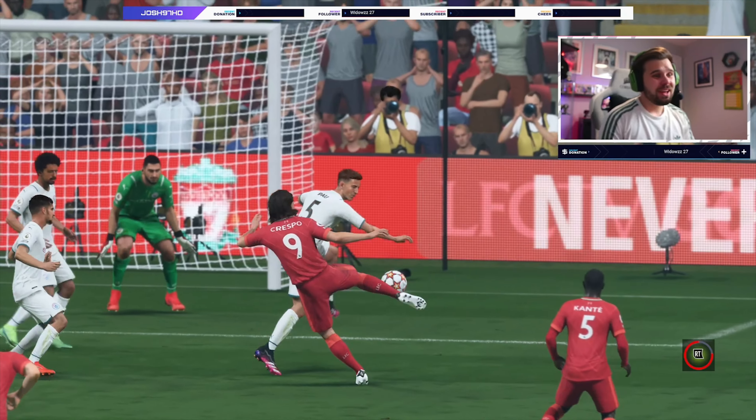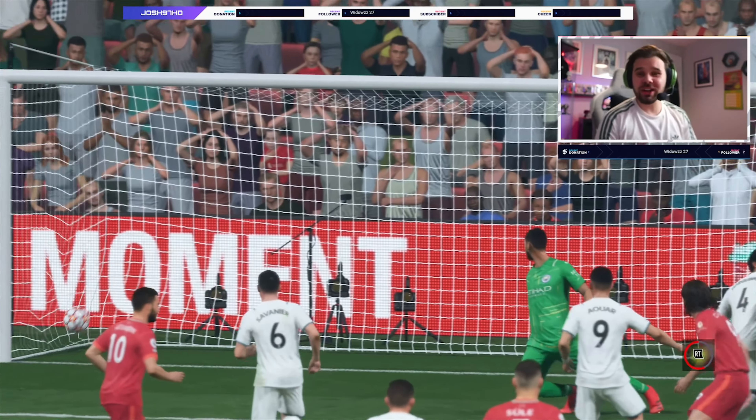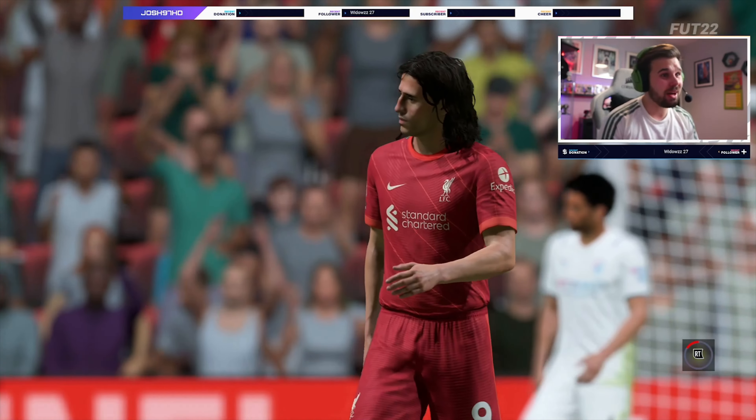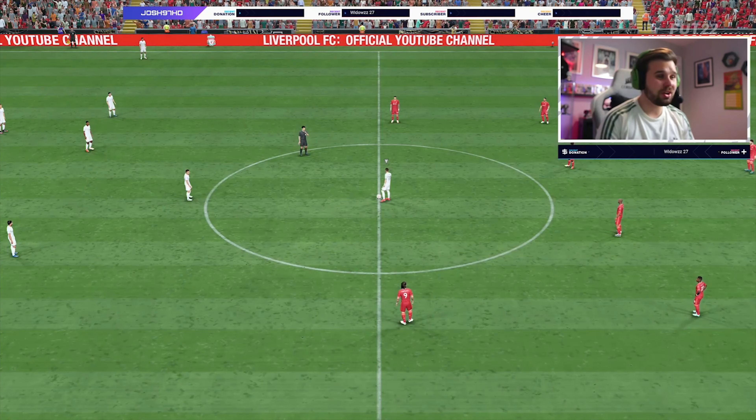Can Crespo get on the end of it? Yes he can, but the accuracy was a bit poor. Oh my God, that was so close to going in — what a strike. The angle was very, very tight, and just unfortunate that he hit the crossbar. But what an effort. Then he flicks it up — bam — volley, past Donnarumma for his second goal! He likes to go for the volley, this man. What a goal.